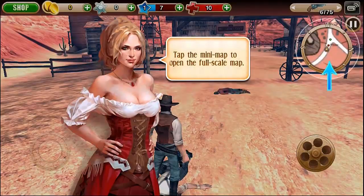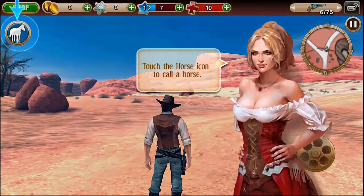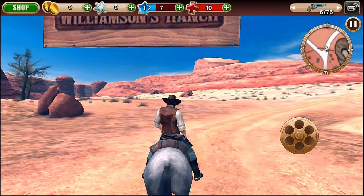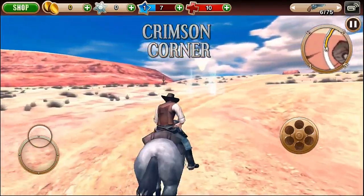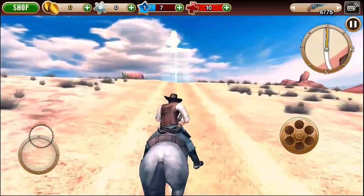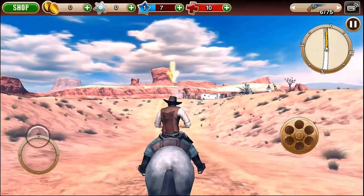Six Guns may look like Red Dead Redemption, but it's nowhere near as polished, especially when it comes to controls. The shooting mechanics are okay — not perfect, but pretty decent for a mobile game. It's a third-person shooter, and aiming is fairly straightforward: tap the crosshairs button, swipe toward your target, and you'll automatically lock on. Then hit the action button — which, confusingly, looks like a reload button — to shoot. You get six shots and then have to spend some time reloading, though you can purchase upgrades in the store to increase reload speed.